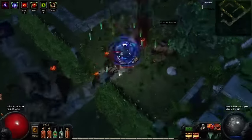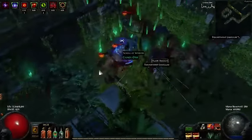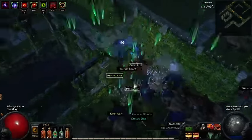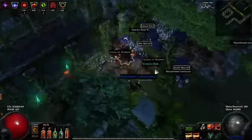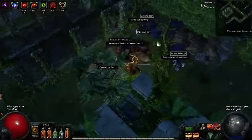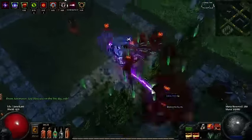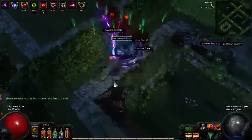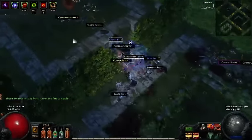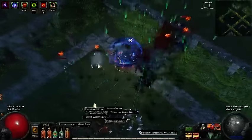Where it really does tend to struggle is on the single target front. It runs into the same kind of problems Mirage Archer builds run into — you have to hit really quickly to proc your hits, and the base cast speed of the mace is really slow. I haven't come up with a great solution for single target yet, but if I do I'll let you know. I've thought about maybe using Molten Strike or a similar setup to what you'd use for Mirage Archer builds.